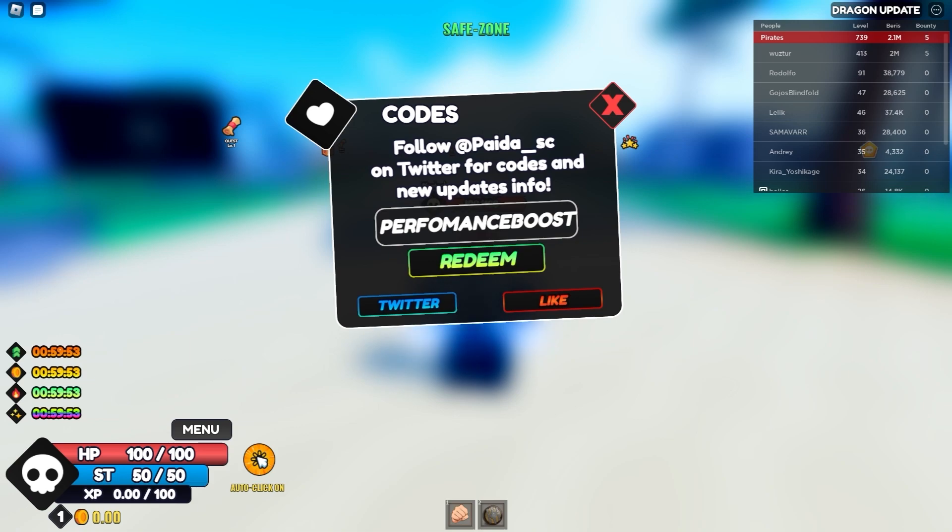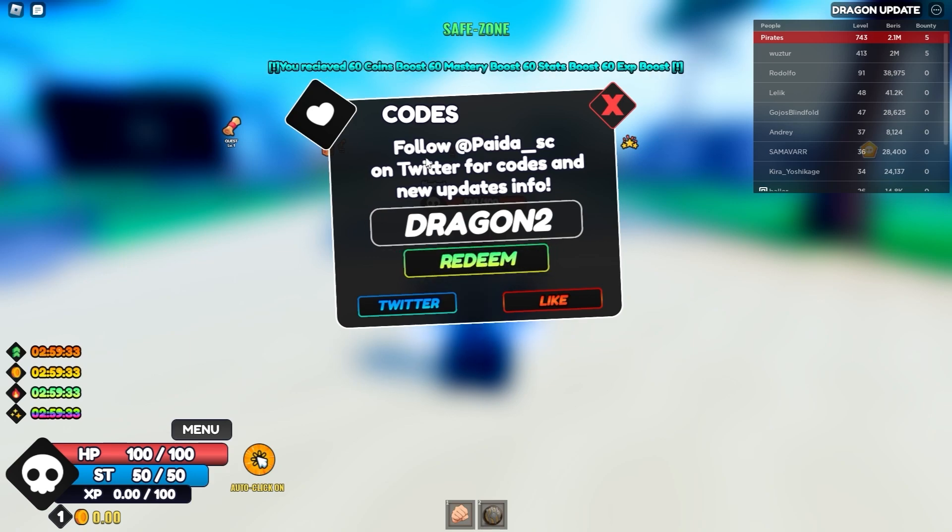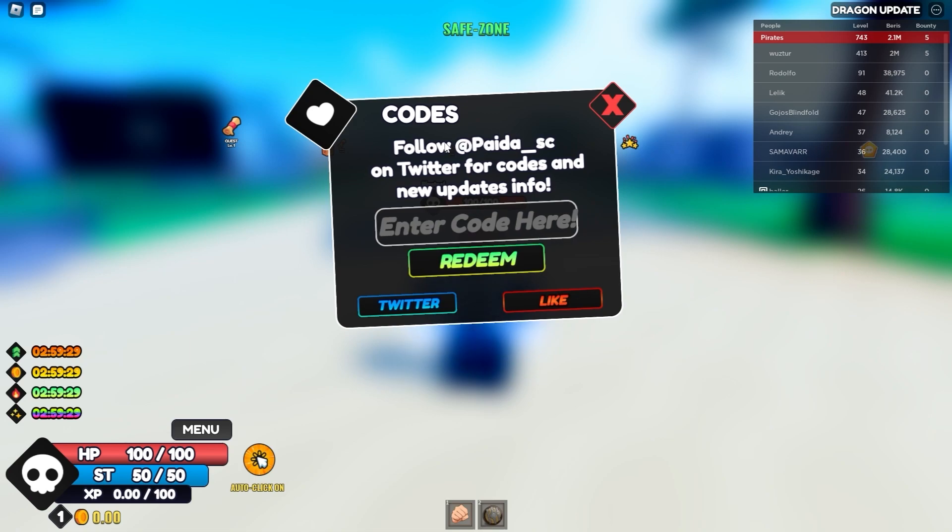Performance boost is basically giving your boost. Make sure that you like this video, that would be really appreciated. Thanks everybody. As you can see, we just got a bunch of one random race and all boosts for 60 minutes. Dragon 2 gives all boosts for 60 minutes again, and I believe maybe something else, maybe a free dragon. Okay, we just got all the boosts again for 60 minutes — we have 3 hours of boosts right now.